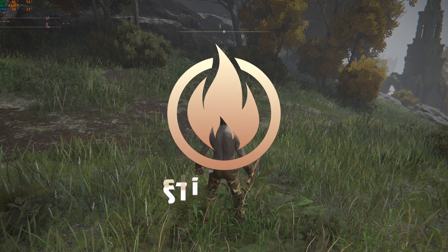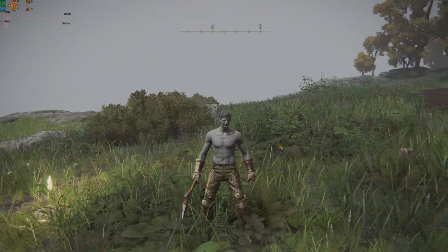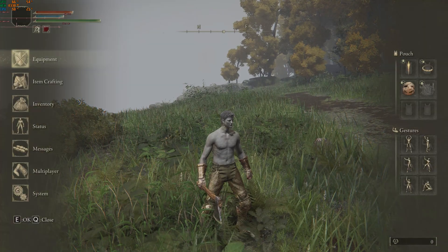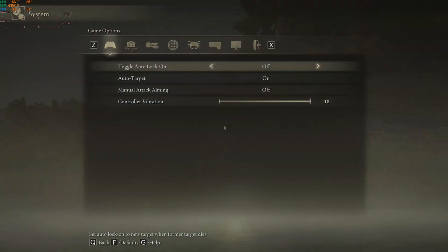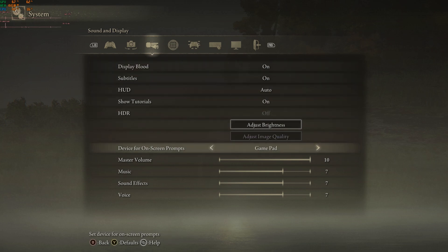The key bindings for the PC are dumb and unclear, and this is how to fix them. First off, you'll want to change the on-screen prompts. Head into System, go to the third panel over which is Sound and Display, and just below the middle you'll see the option to change this from Mouse and Keyboard to Controller.